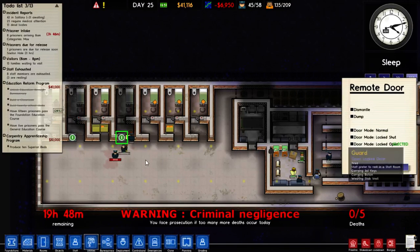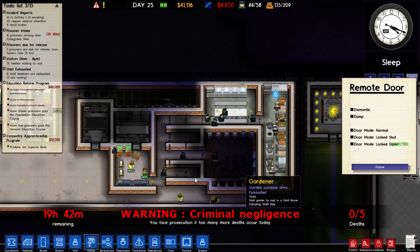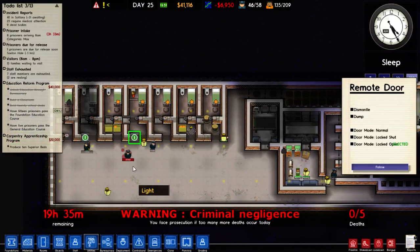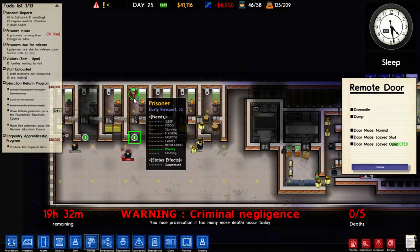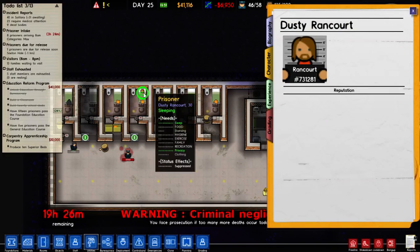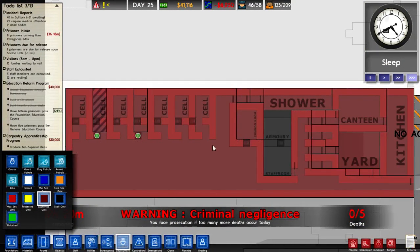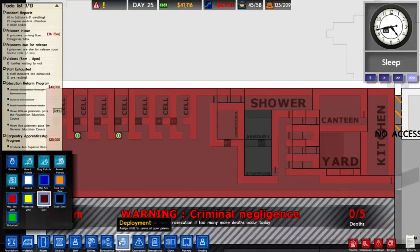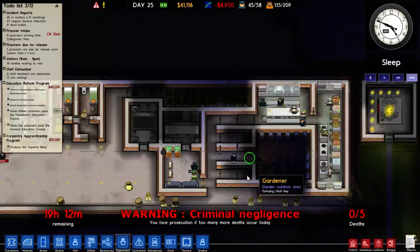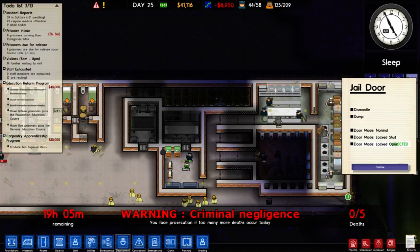You still can't open this door — no problem, I'll open it for you. Where's our Supermax prisoner? I think he might be in solitary. There's still a dead body over here. Why are you here? This is Super Max only — no maximum security allowed in here. None of those maximum security guys. I did see the legendary prisoner over here. We'll lock you open for a while.